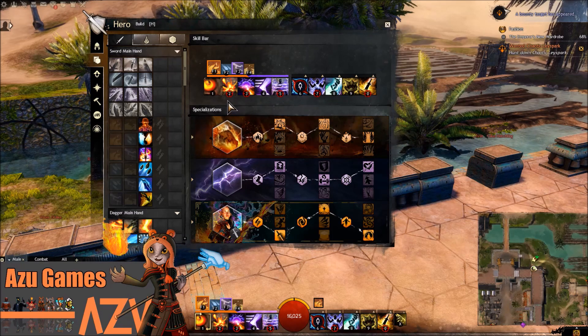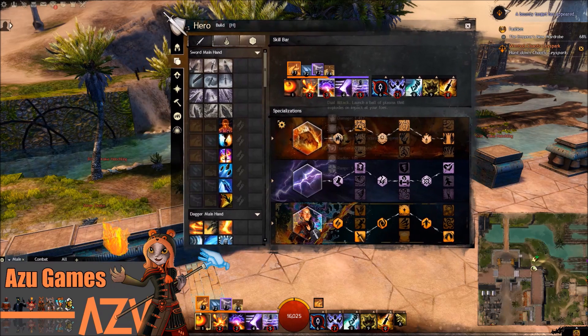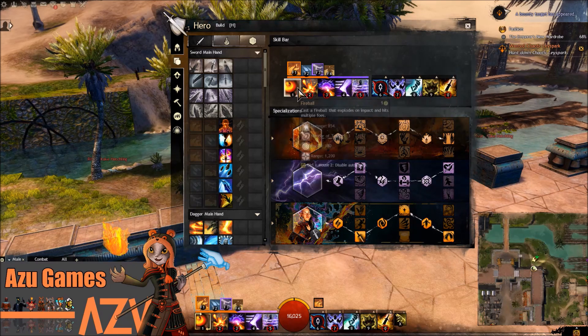This build, as you've noticed, is very condition-based, so I recommend taking some Condition Stats, Condition Damage Stats, and Power in your build. It's up to you really, and it depends on the items you pick up along the way. If you feel like you need more Vitality to survive, go for that, but apart from that I think you will be pretty well off.